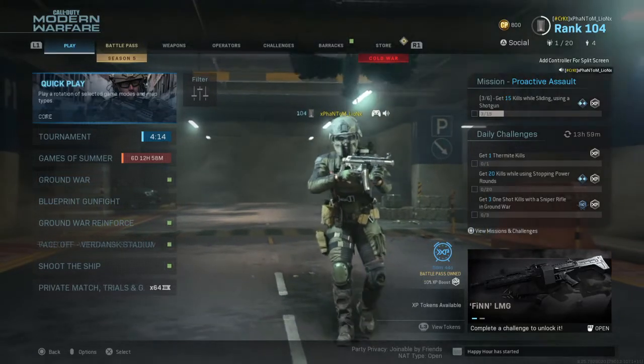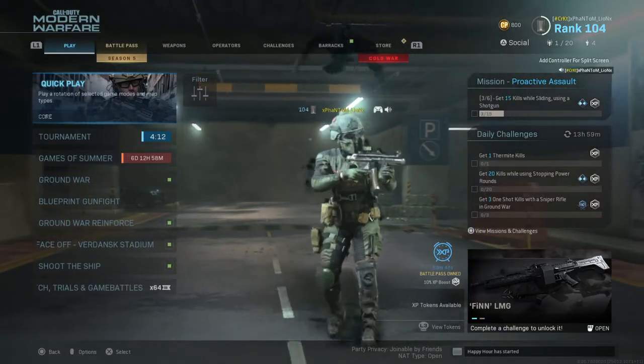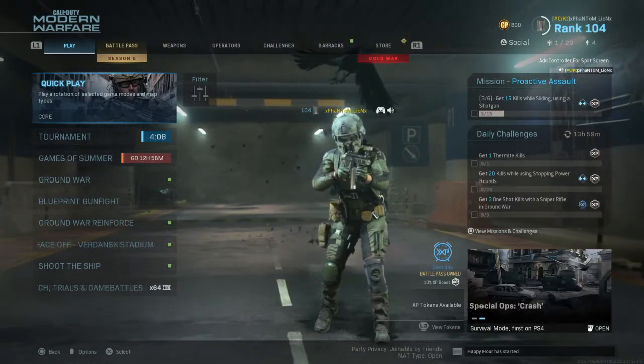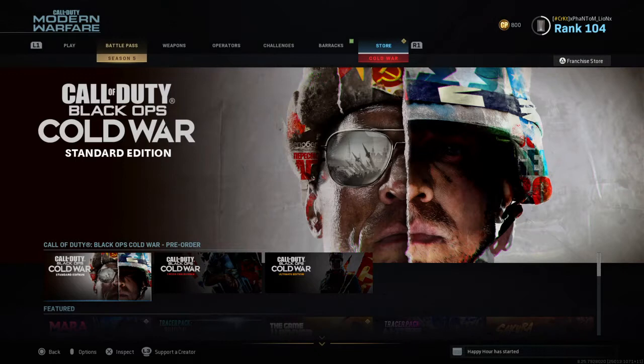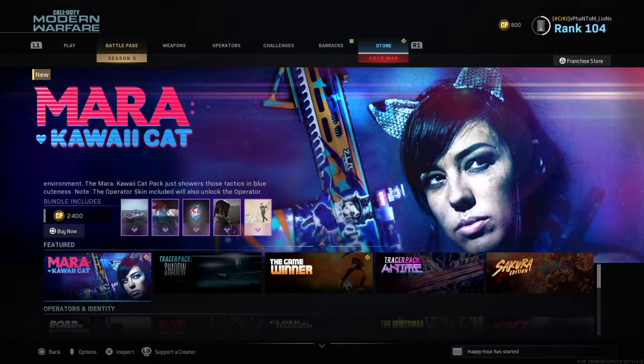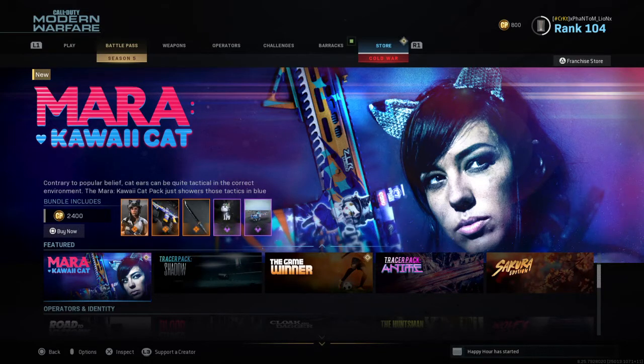What's up everybody, it's PhantomMind. Welcome back to the Lion's Inn, and welcome back to another Modern War Franchise Store video. Today's video, we got a bundle that a lot of people have been waiting for: the Mara Kawaii Cat Bundle. A lot of people have been waiting for this bundle and are excited for it.